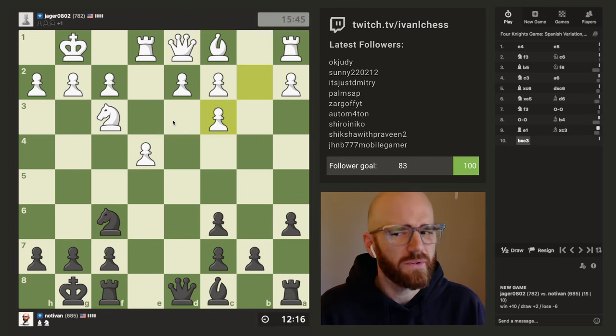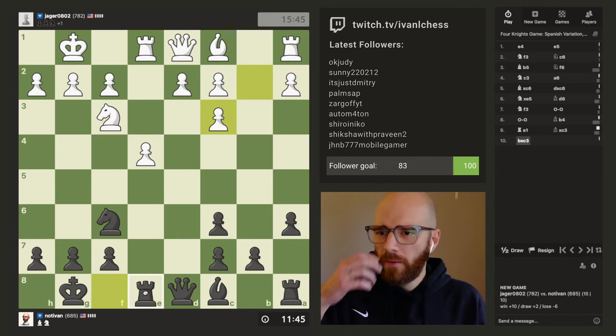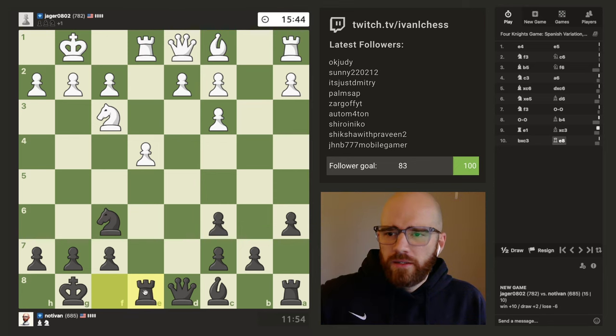I think I'm just going to take his knight and move my queen over. I'm surprised he didn't go that way — I thought he would have opened up for the queen to trade off there. Let's see, I would like to snag this pawn, so I just need to support, or add another attacker to e4 there.